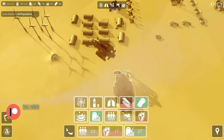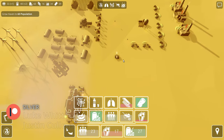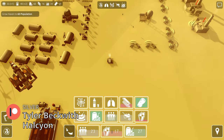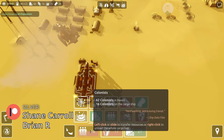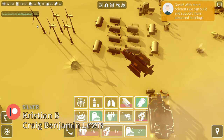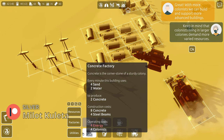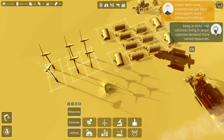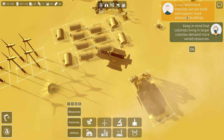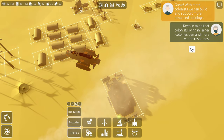At Haven, I want to expand a bit more today. I'd like to really get going on silicon a bit better, and give it some more population to get it over the 60 mark. I think I'd really like to add another wind turbine for power. With more colonists, we can build and support more advanced buildings.